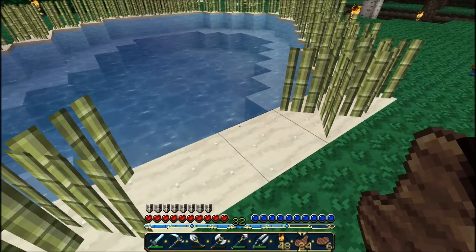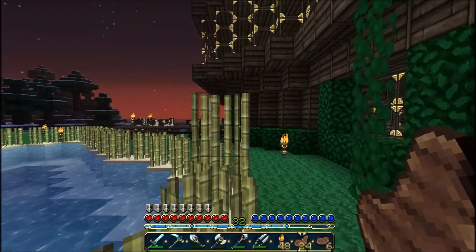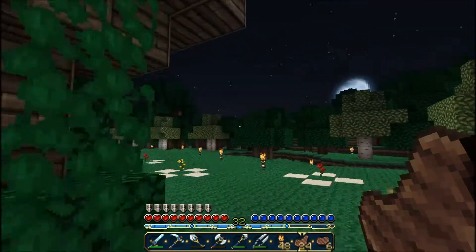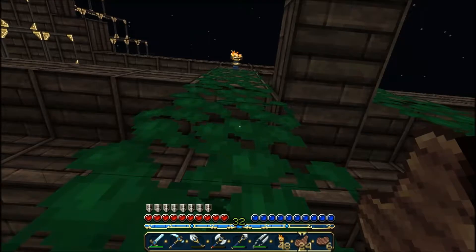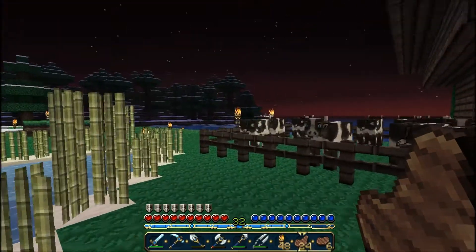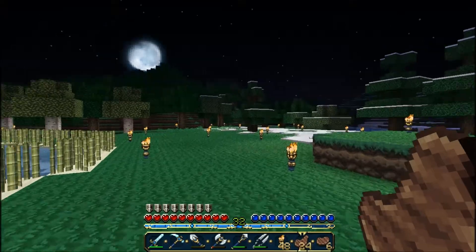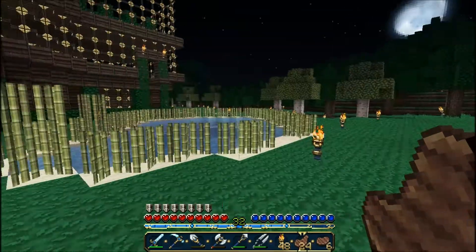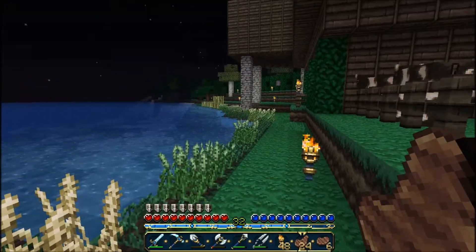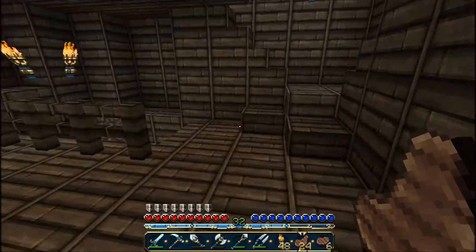I also went over to the jungle biome over there and got these vines so that I can get up, but I can't, so kind of useless. About the cow farm - I've been farming that too like a maniac, and I've been placing out a lot of torches so that no mobs can spawn in my premises. I'm sure of it. And I've also been farming this thing. So now I'll show you the secret.